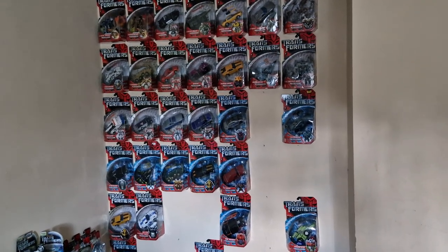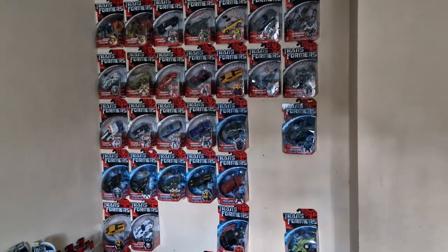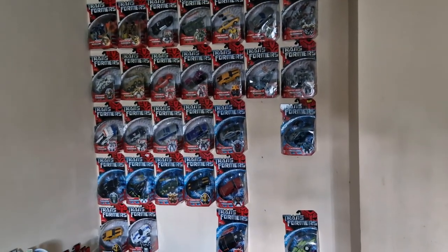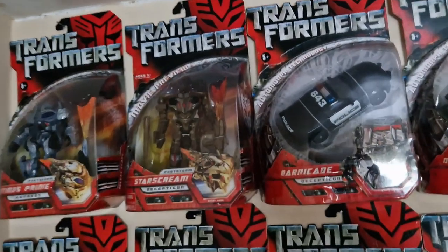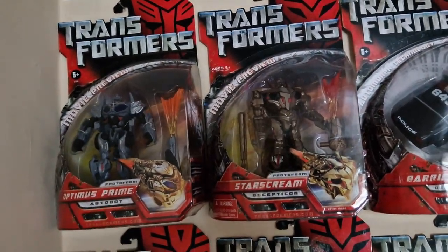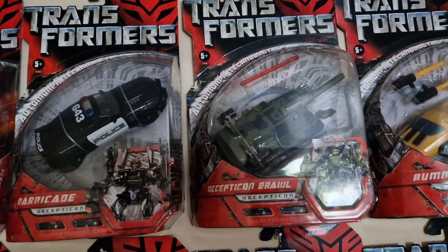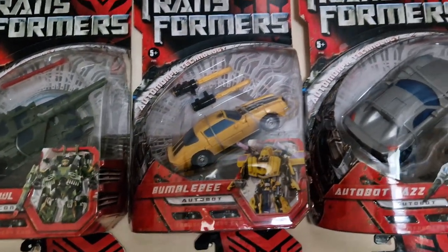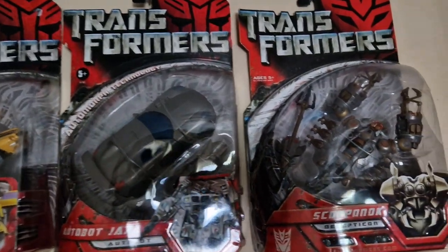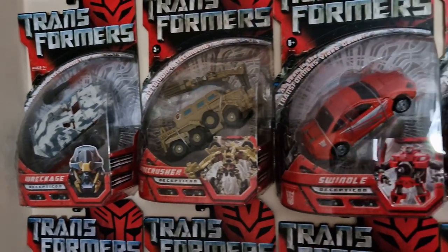Here is the 2007 collection and as we go through them, showcasing every wave and figure, we can now add Cliffjumper. Wave 1 was the movie preview line: Protoform Optimus Prime, Starscream. Moving on to wave 2, we have the complete collection: Barricade, Brawl, Bumblebee and the Classic Camaro, Jazz, Scorponok, and Wreckage.